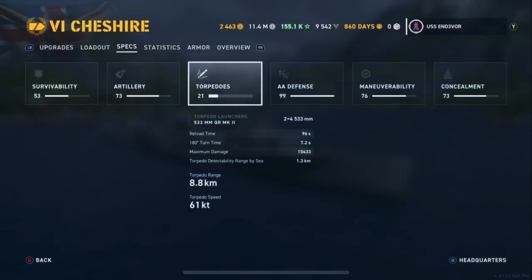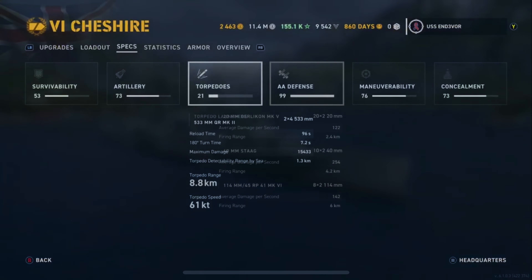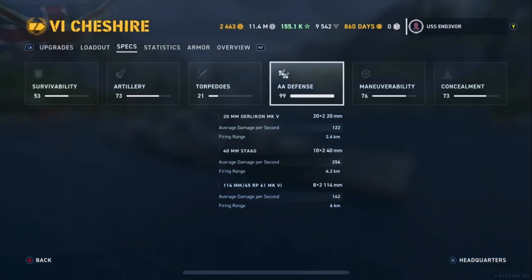On to the torpedoes — you have eight of them, four on either side. They launch two by two because this is British. 8.8-kilometer torpedo range with this build, 61-knot speed, a little over 15,000 damage per torpedo hit, 96-second reload — kind of standard for the Brits, and mainly defensive in nature. On to the AA defense, which is fantastic. I'd argue this is one of the best AA platforms, especially at Tier 6. For a cruiser, this thing is just nasty — any planes that come near you are going to get absolutely chewed out of the sky. We haven't put a whole lot of buffs into it except for the first mod slot, and yet the AA is phenomenal.